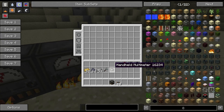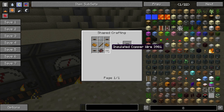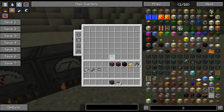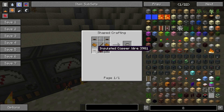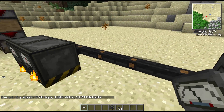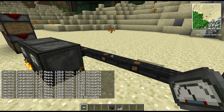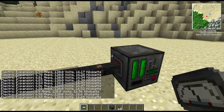I have a handheld multimeter here, which is from Electrical Expansion. It's quite an expensive proposition to make — a very involved recipe with an advanced circuit, certainly not the cheapest option. But what this lets us do is check how much power is coming down the wire. As you can see, that's about six and a half amps at 120 volts.